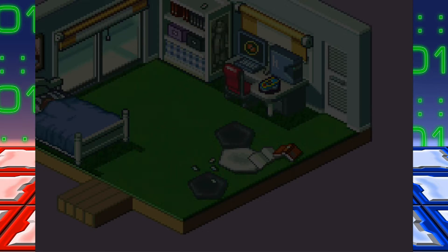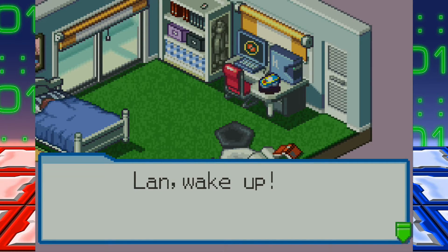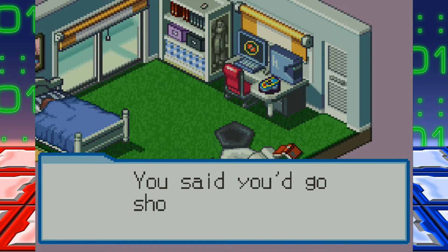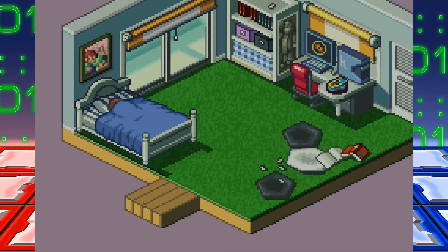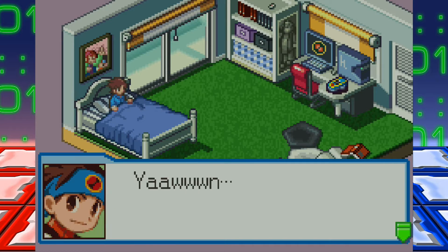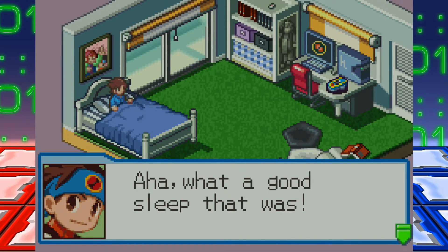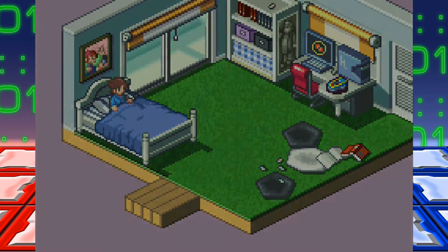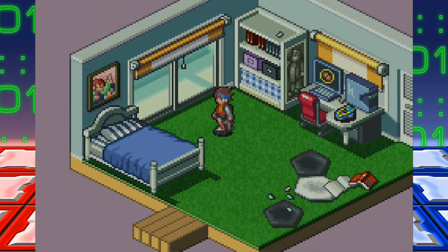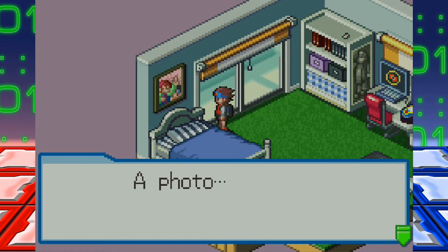I had that PET — like that exact model, it was so cool. Lan, wake up! You said you'd go shopping with Dad today. Look at this boy. Hurry, get dressed and come down. Ha! What a good sleep that was! I've got mail, I'd better check it out later. Yeah, this is our main character, Lan Hikari. He rollerblades everywhere because it's cool. One thing I love about Battle Network — you can click on pretty much anything and it will explain it.